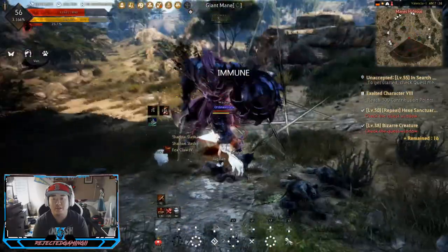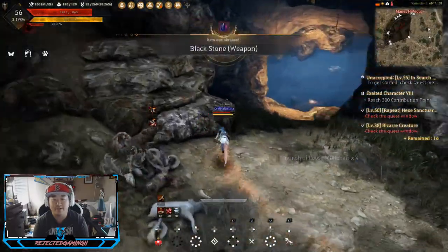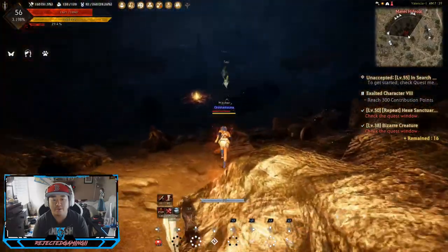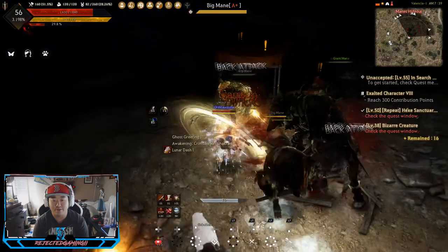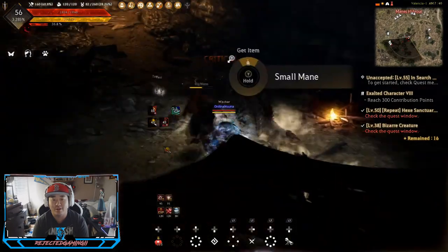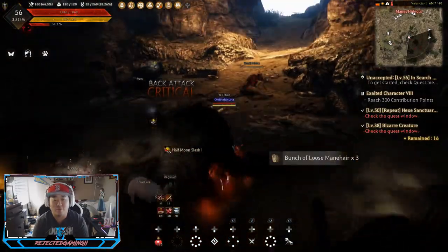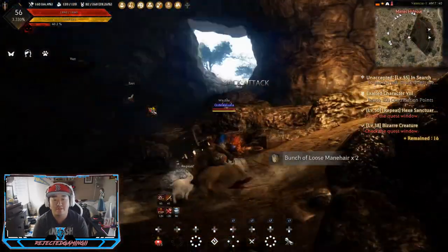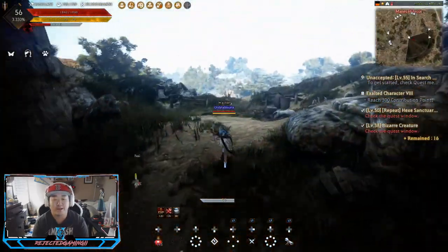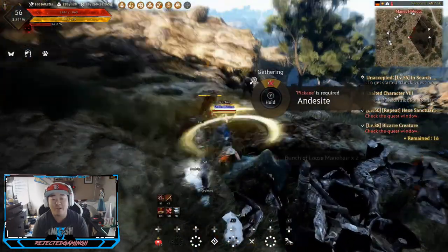We might as well go into the cave — why not? Let's go down here into the depths of the cave. There's not a whole lot down here but you might as well do it. The Spindle Wind is really good, it's really long and it does a decent chunk of damage. Keep in mind that this thing is not fully equipped — this awakening weapon is only plus 10, it could obviously be a lot better.